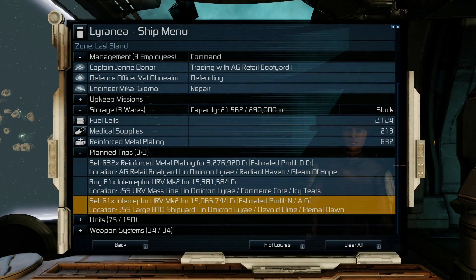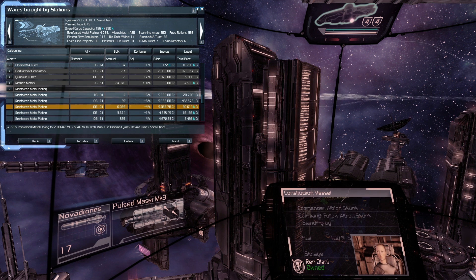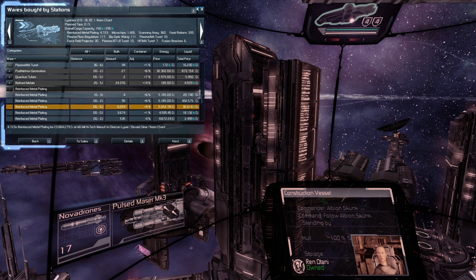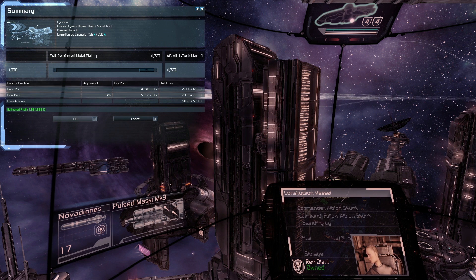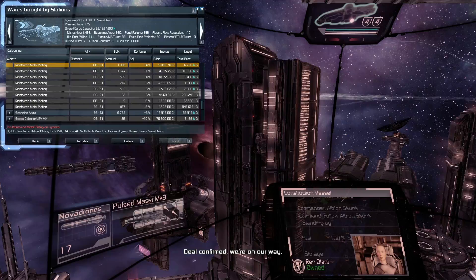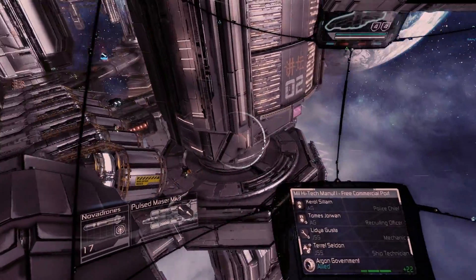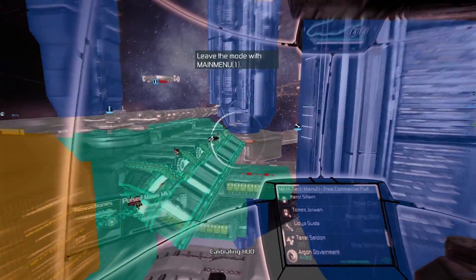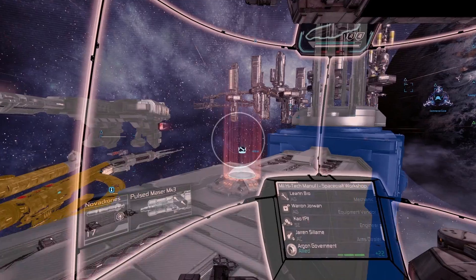The whole economy in X-Rebirth 3.0 has been rebalanced to make trading more interesting and profitable. One change you will notice quickly is that prices can vary much more than they used to, especially for basic wares at the bottom of the economy like food or low-tech products. In addition, the very important discounts, especially for these products, are now much more profitable too, so that collecting discounts is very rewarding across the entire economy.